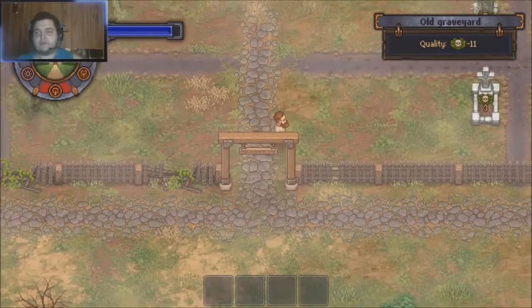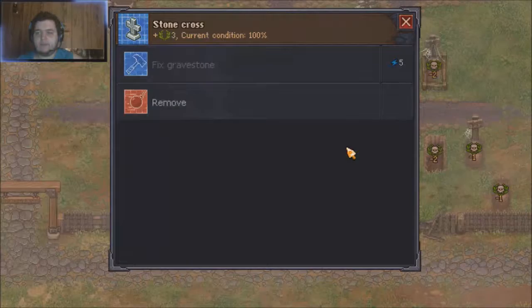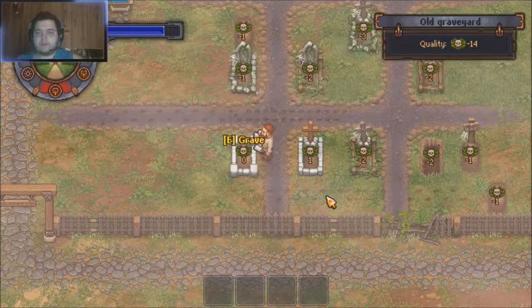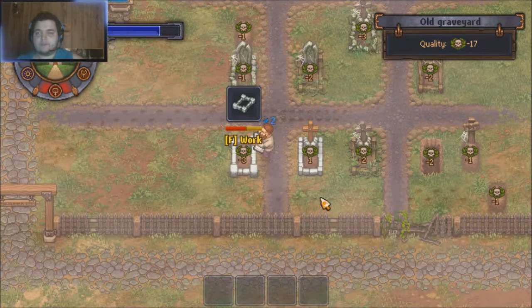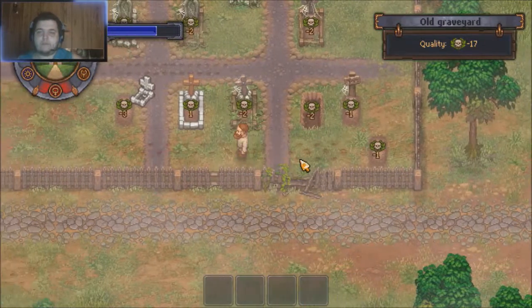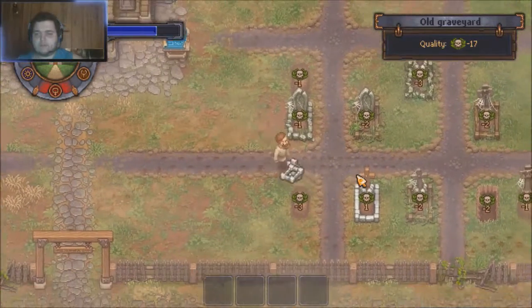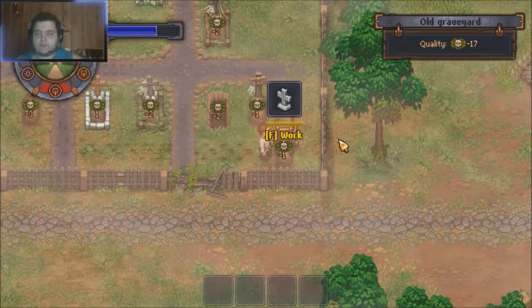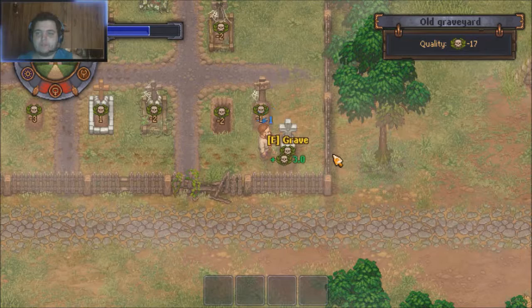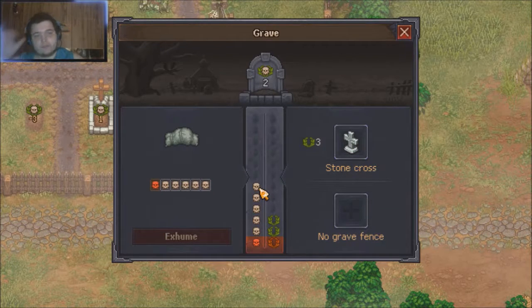To protect your overall graveyard quality, one of the best things you can do is buff your graves. So we'll remove the old cross and the old fence, and replace them with a stone cross and stone grave fence. Now, when you add quality items to a grave, you can only add quality up to the number of skulls present. If you have more quality than skulls, it will not count — you have to balance it out. This grave has three skulls without quality, so a stone cross and stone fence work perfectly, giving us a five-quality grave.